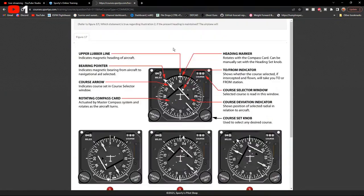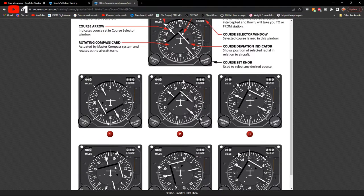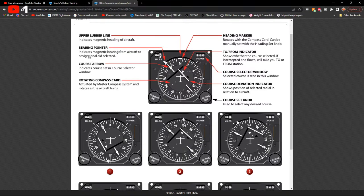Side discussion: what does PPH mean on cruise performance charts? It's pounds per hour. On larger aircraft, fuel is always measured in pounds rather than gallons because gallons change with temperature while pounds do not.